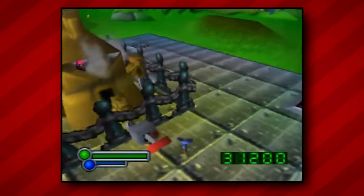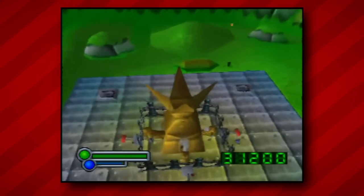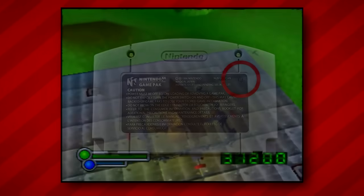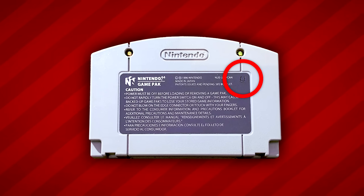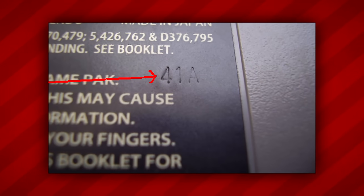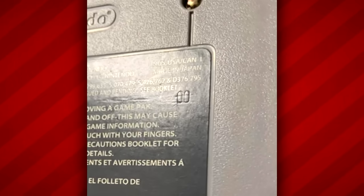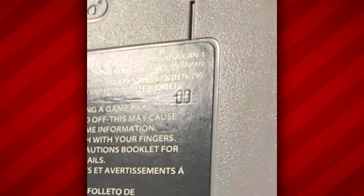Thankfully, this issue was fixed with a later cartridge revision. If you happen to have a copy, take a moment and look at the back label of your cartridge — you should find an embossed batch number on the top right corner. If you see numbers followed by the letter A, you've got the first revision cartridge and shouldn't have any issues. But if you only see numbers, you've likely got a launch cartridge, so you might want to hang on to that original Jumper Pack.